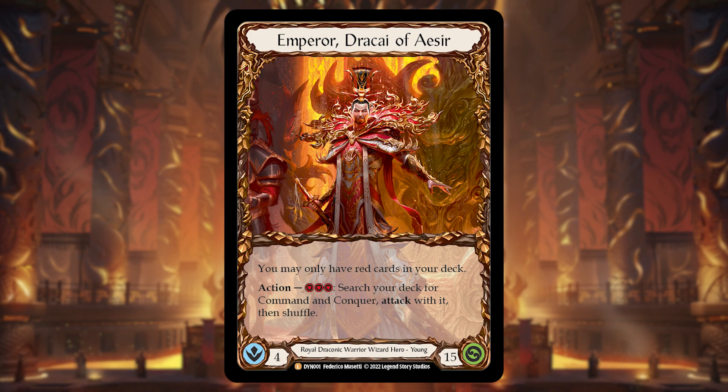The Emperor is the new young hero from Dynasties, so this is a blitz-only deck tech — you cannot play this deck in classic constructed. He is a Royal Draconic Warrior Wizard hero, which is a lot of keywords. He does have a very significant downside in that he can only have red cards in the deck.